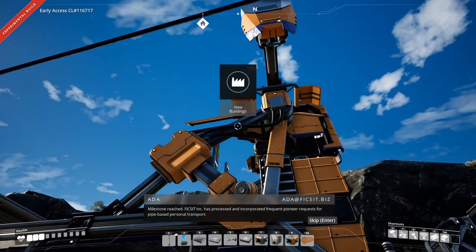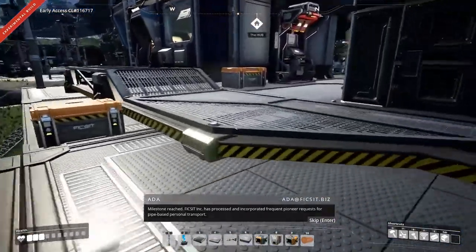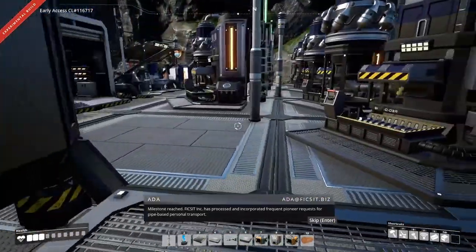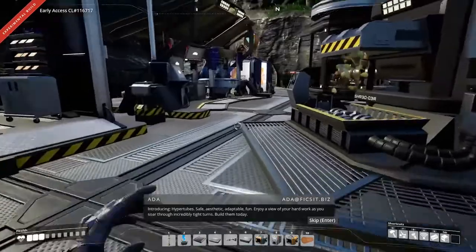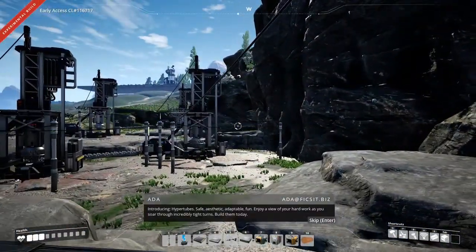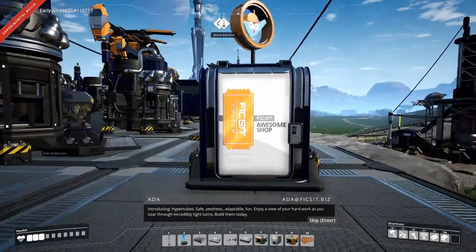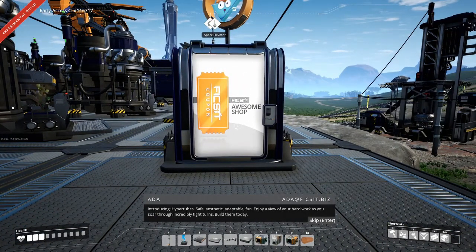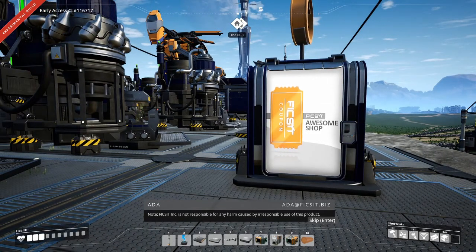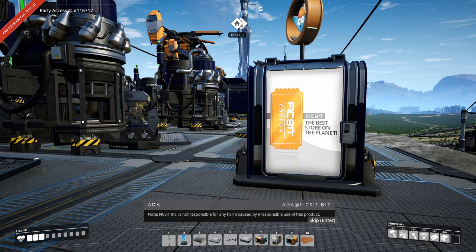Milestone reached! FICSIT Incorporated has processed and incorporated frequent pioneer requests for pipe-based personal transport. Introducing hyper tubes — safe, aesthetic, adaptable, fun. Enjoy a view of your hard work as you soar through incredibly tight turns. Build them today. FICSIT Incorporated is not responsible for any harm caused by irresponsible use of this product.